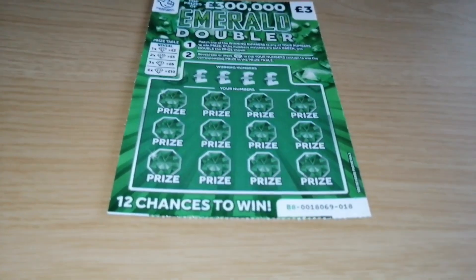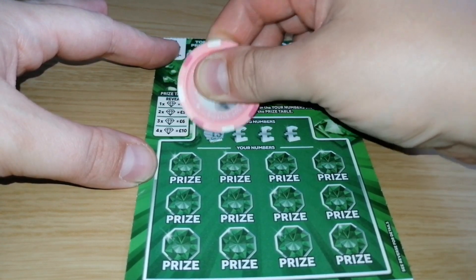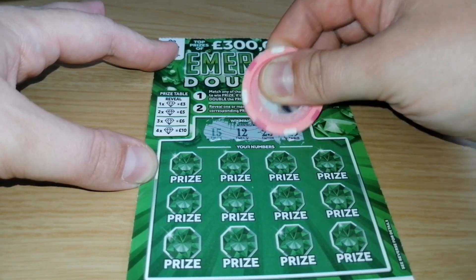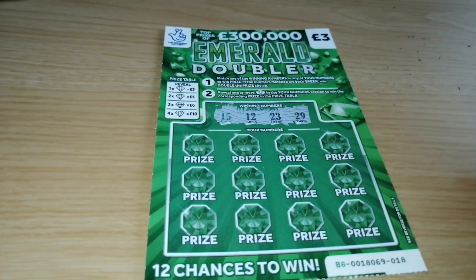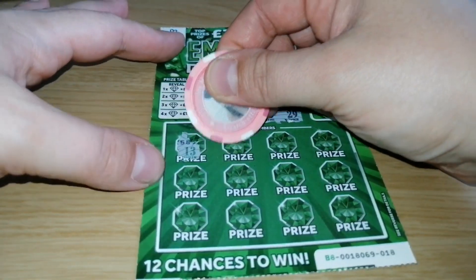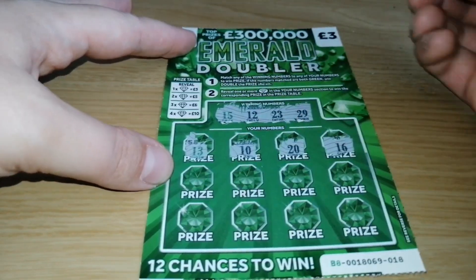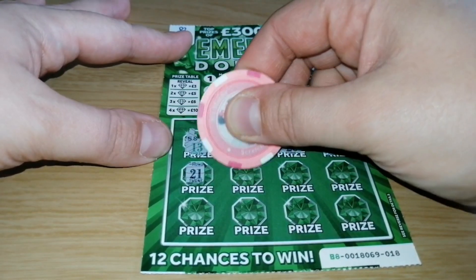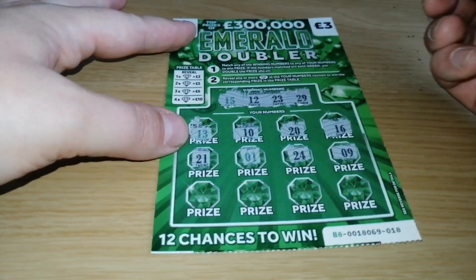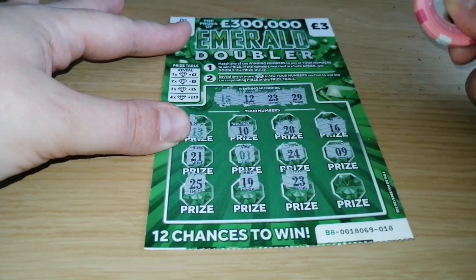Single card from one shop. Winning numbers: 15, 12, 23 and 29. Number 15 is green, so it means it's double the price if we find this number. That's 13, 10, 20, 16, 21, 1, 24, number 9, 25, 19, 23.